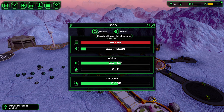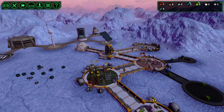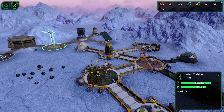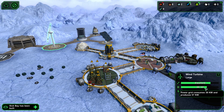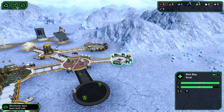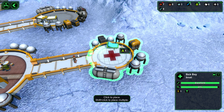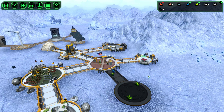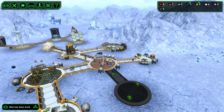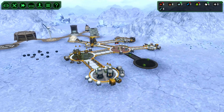It's daytime so power is coming from the solar. In daytime we're going to have wind and sun together generating almost 60 kW. The sickbay is built - great surprise! We're going to put some beds in the sickbay just in case. I'm really surprised no one has been injured in the mine yet - it's really common. Let's build two beds in there.